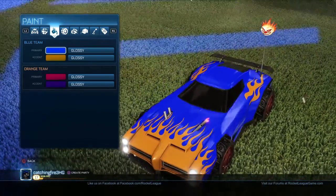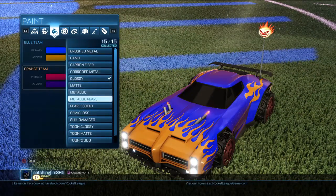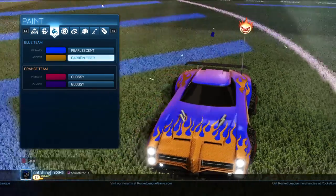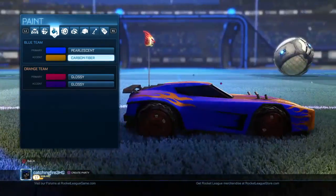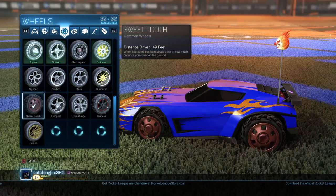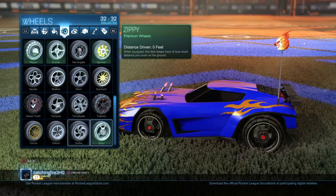What I do for these, instead of glossy or whatever, all I do is for the primary color I do pearlescent, and for the other one it's carbon fiber. Depending on the car and the style it'll look very awesome, because it blends in — like the orange blends in with the red.